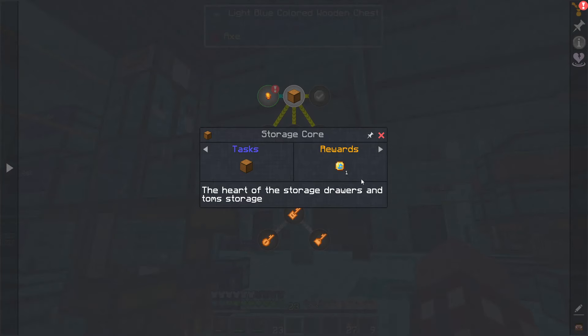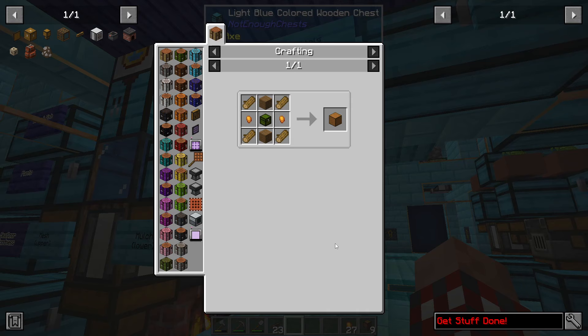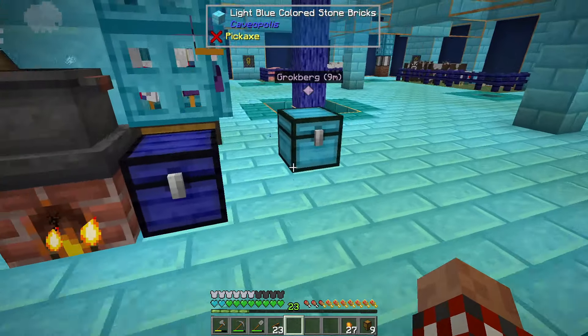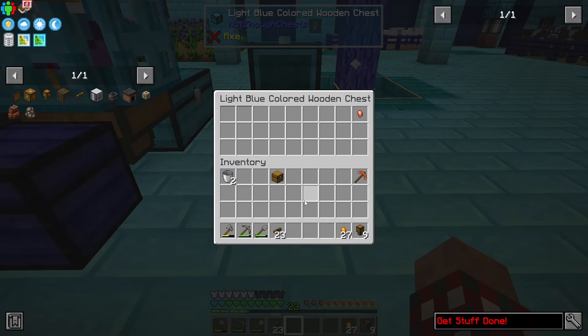If we go back to the quests — the inventory cable did that. The bronze wants over here to make storage cores, and I do need to make a bunch of these storage cores.